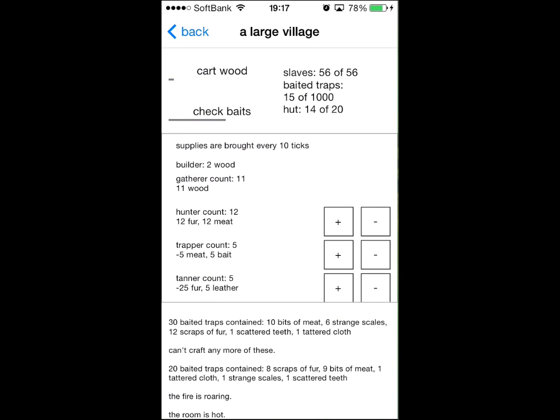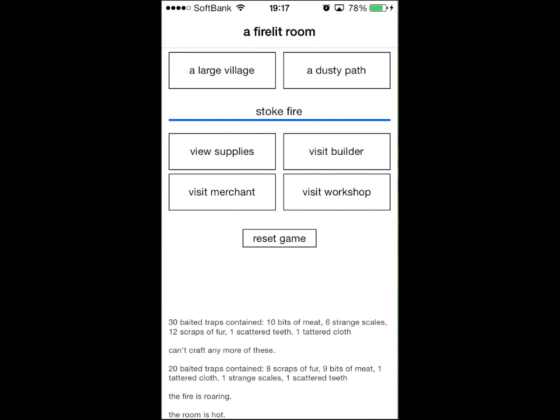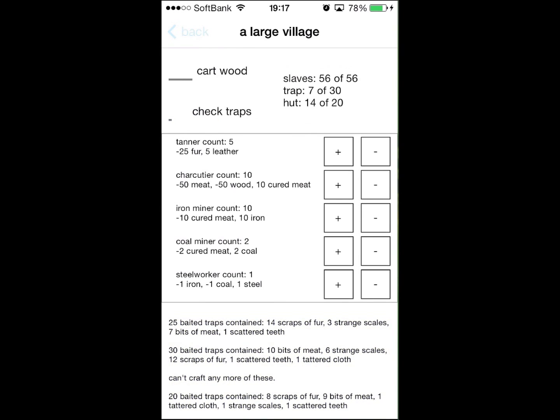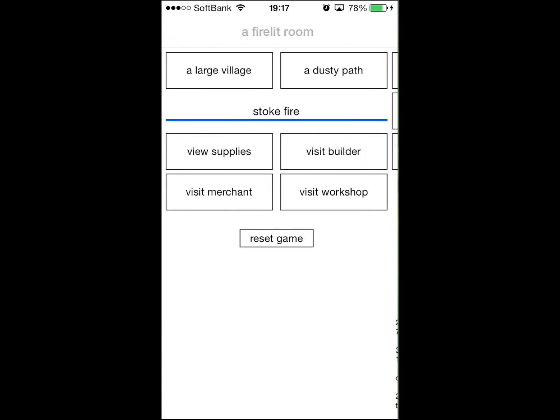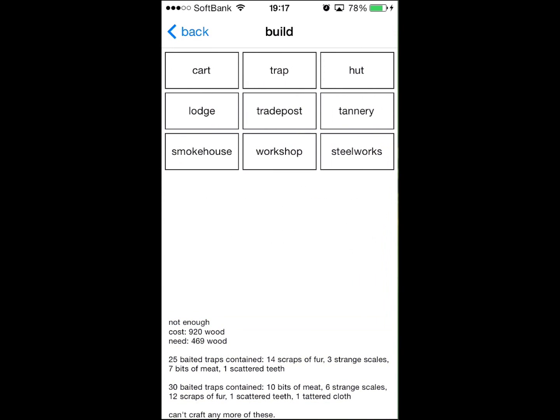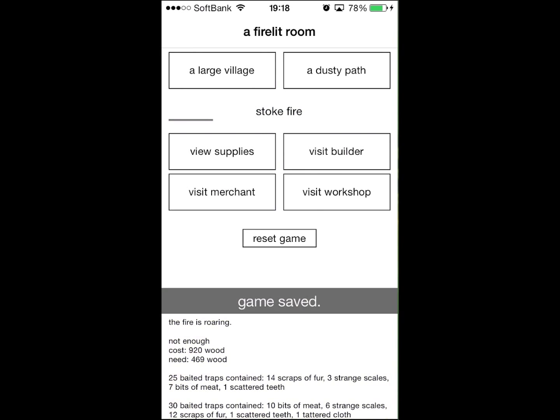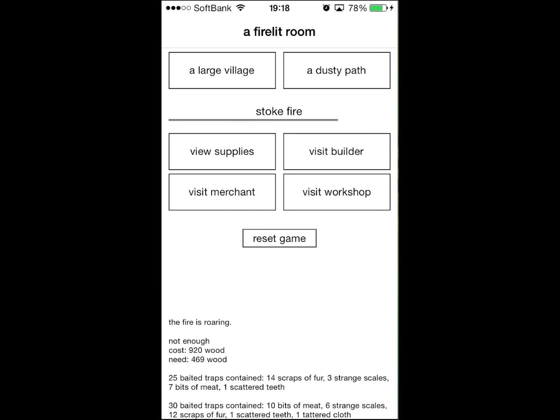The game starts out with just a black screen and white text on a black screen. I'm tempted to reset my game just to show you that part, but I don't want to lose my saves because I've worked so hard to get to this point. When the game starts out you can do nothing but be in this dark room and light the fire. Every time you stoke the fire you save.